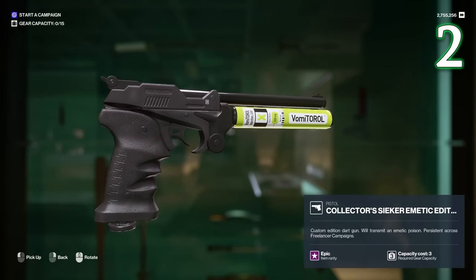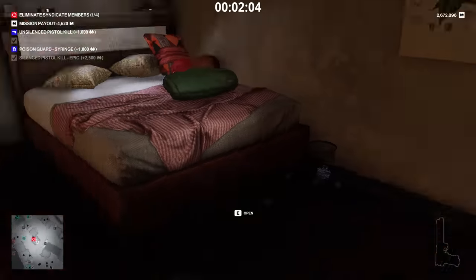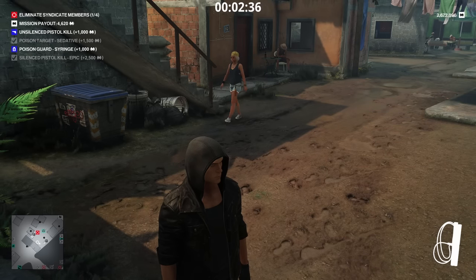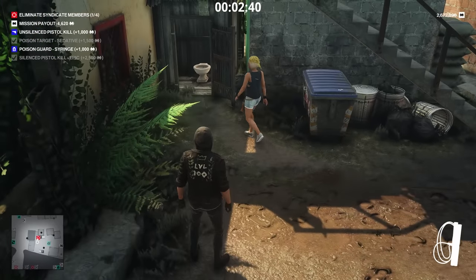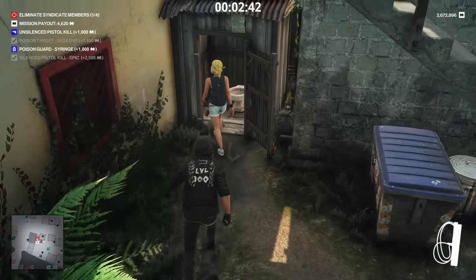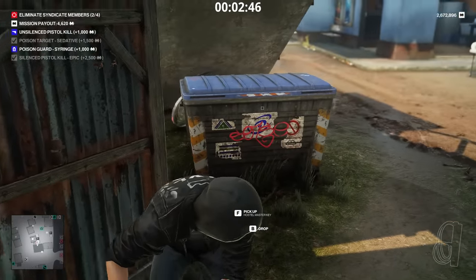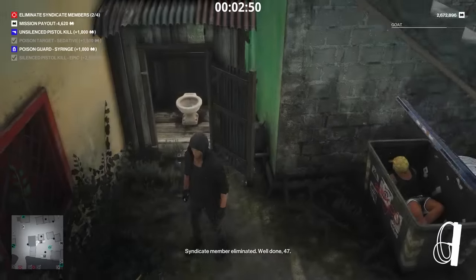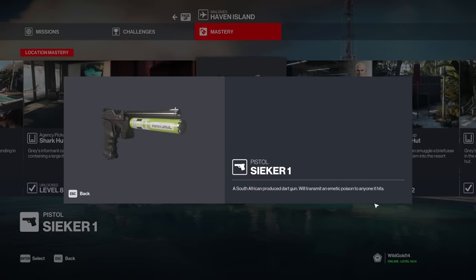Number 2 is the one and only Seeker. A dart gun much like the tranquilizer; however, anytime you successfully shoot someone you will make them sick with emetic poison. Your intended target will immediately rush over to the nearest bathroom where you can take them for a swim. In order to unlock this gun, you will need to head over once again to Haven Island and reach mastery level 10.